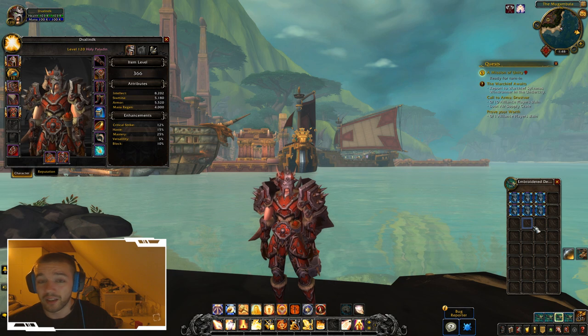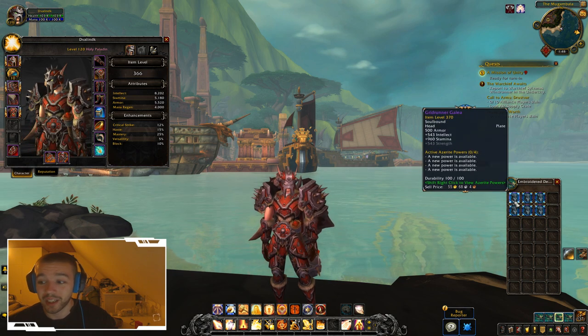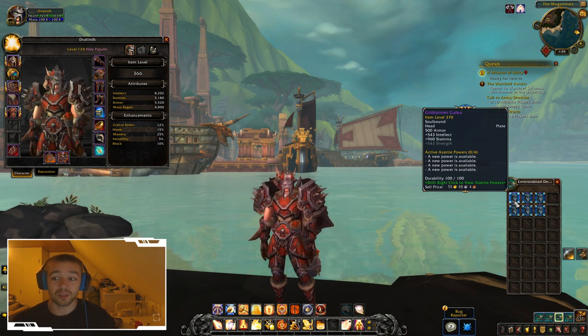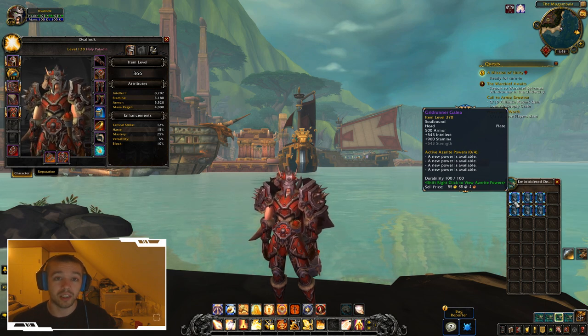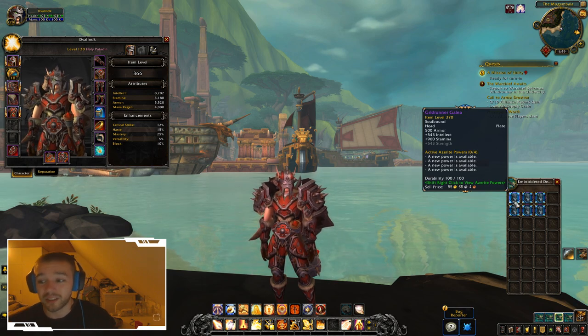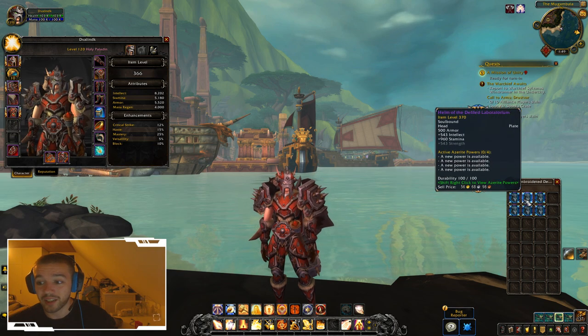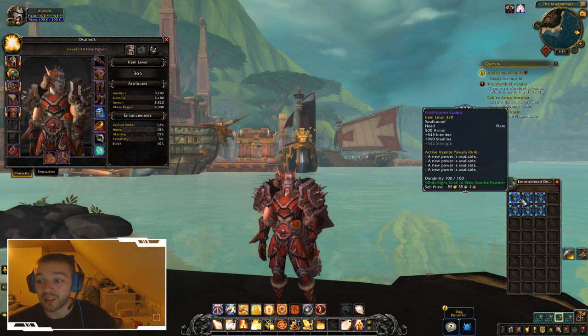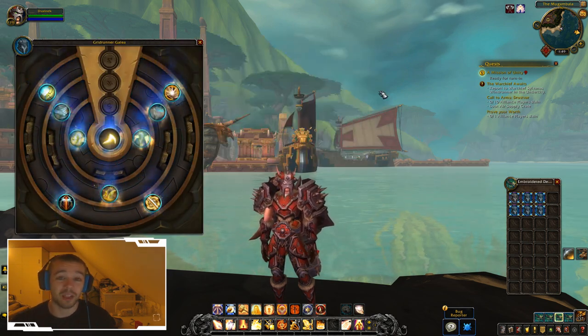On the right side I have Tier 22. In Battle for Azeroth, there are no more class sets — it's only plate, mail, cloth, and leather tiers now. This is the helm from Uldir, and it comes in three different variants. They all have the same stats — intellect, stamina, strength — but each has its own unique Azerite power.